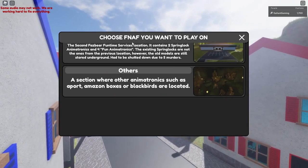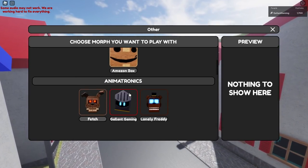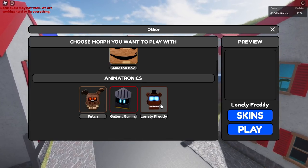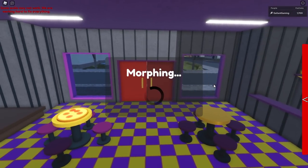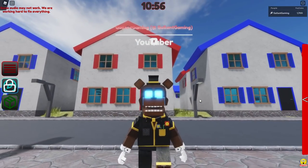Now we're gonna become Lonely Freddy so I can show you the animatronic. It's in the others tab under 'choose FNAF you want to play on.' Select it, scroll under the Amazon box — it's right next to Fetch and myself. Click Lonely Freddy, then play. Wait for it to morph, and boom, we are now Lonely Freddy.